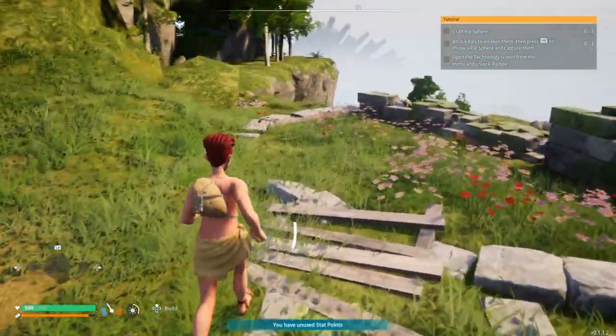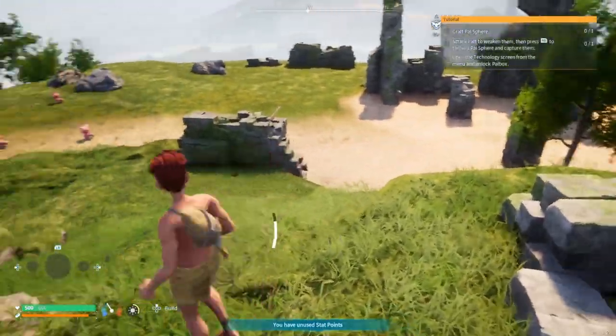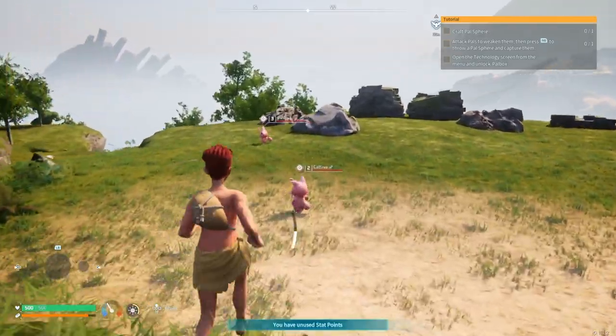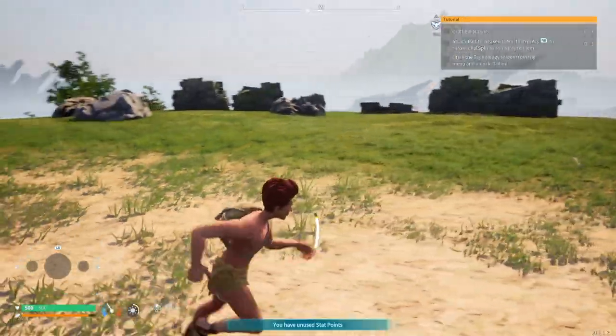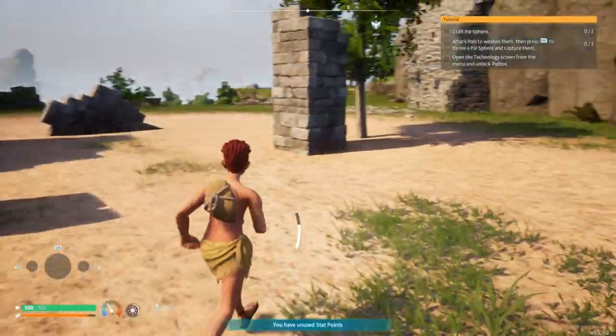Oh, B makes me do a quick roll forward. Oh, what are those? Hativas! What do these look like? They don't like me though - they're running away. Okay, we'll leave them and get back to what we're doing. That's cool though.